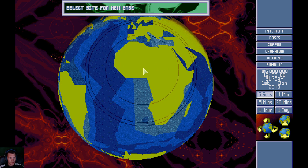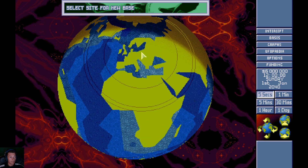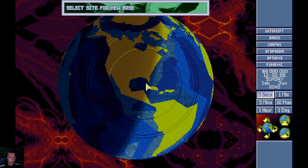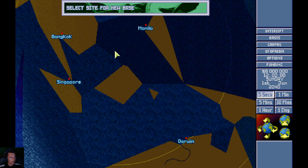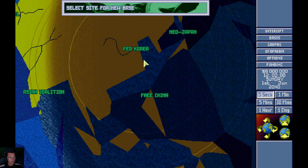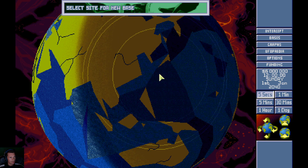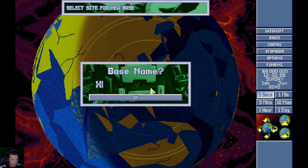First impression: we can actually see the range of our different radars, which is going to help with positioning, and we can also use the cursor now to sort things out. Last time we went to the Americas because the USA does give the best overall amount of funding. However, on this occasion I think I'm going to be going over to Asia and the more eastern areas - Australasia, Free China, the Asian Coalition, Fed Korea, Neo Japan - because cumulatively that should give us a bit more.